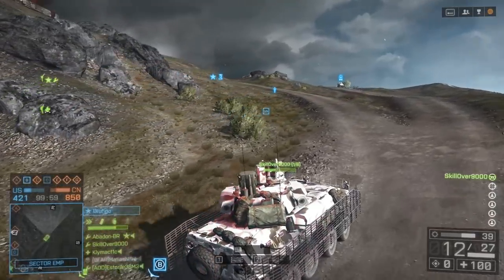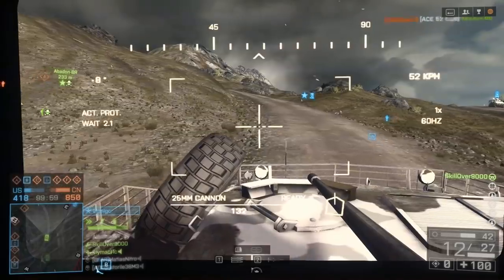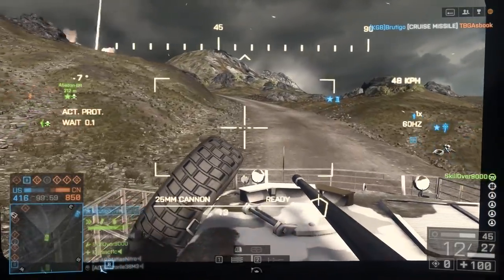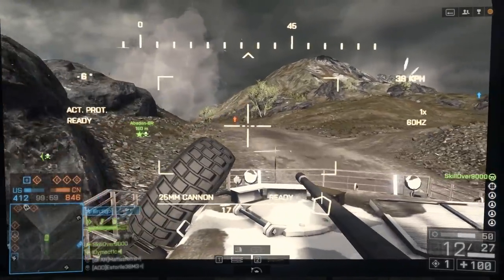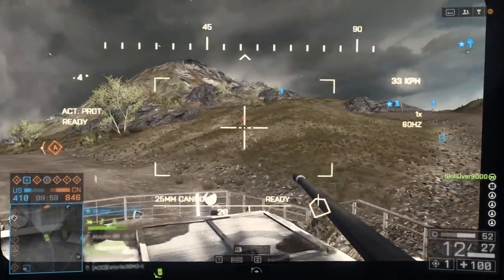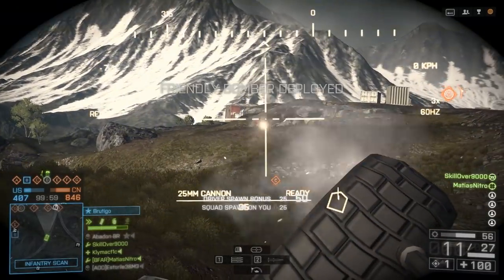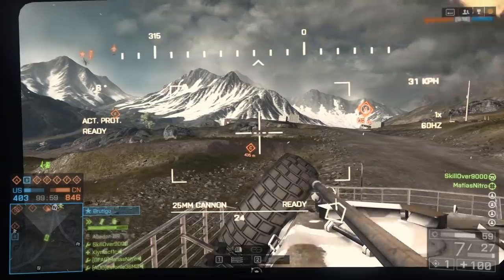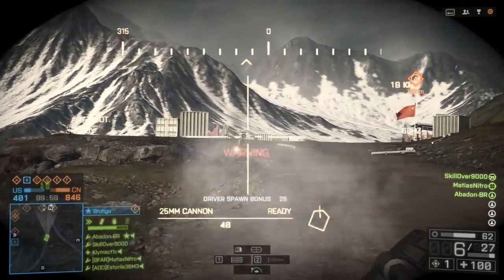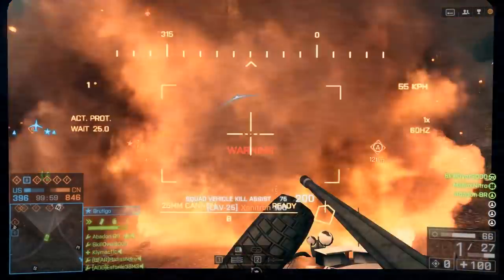When engaging armored threats, you want to lead with your tow missile generally, unless they're prepared for it. If they've activated active protection, hold off with your tow missile and wait. But if they're unaware of your presence, fire the tow missile, then switch to your primary. You can still guide in the tow missile while firing your primary, and it's the fastest way to deal out the maximum amount of damage with the IFV. Oftentimes this one-two combo will allow you to disable the enemy vehicle, and then they won't have any maneuvering options available.